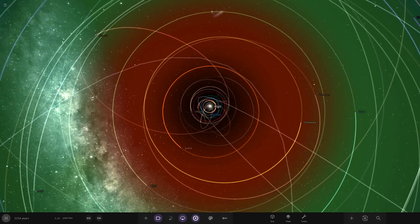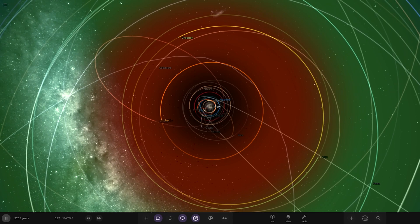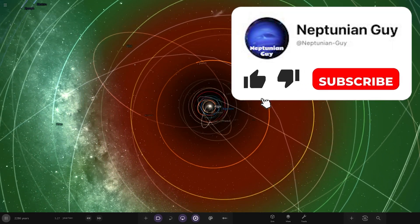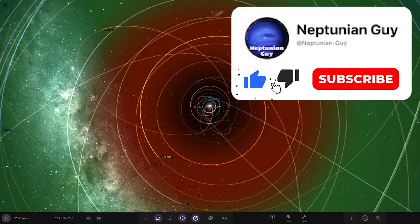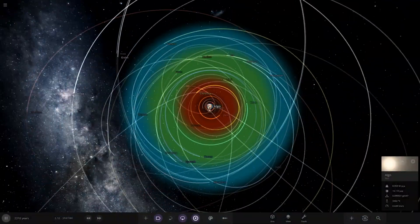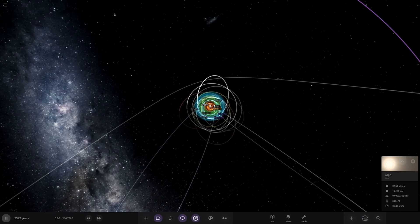None of these orbits are great. You can see the gas giant orbits — they're changing, they're coming into each other now, which could cause real issues as the star continues evolving. Even the dominant gas giant, the orange one there, its orbit is changing like crazy.